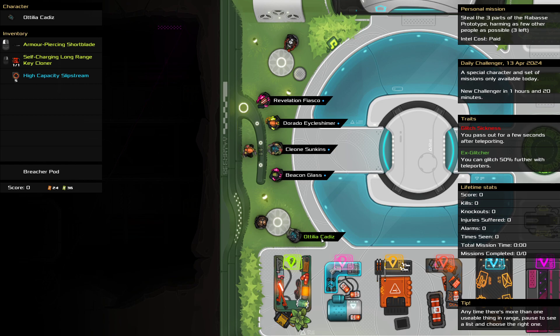Welcome to the Key Signature daily mission video. Today is the daily for April 13th, 2024 — happy Homestuck to all who celebrate. Today's mission is to steal three parts of the rebase rep. It's a steal mission, harming as few people as possible, which is rough. I do not like the 'do no harm' dailies — they are very difficult.